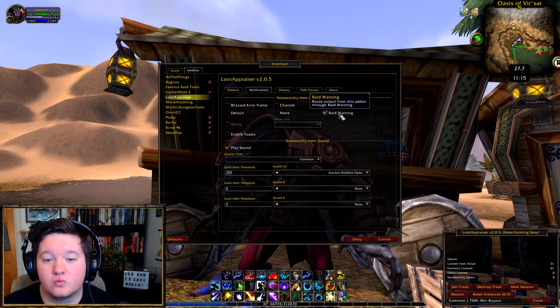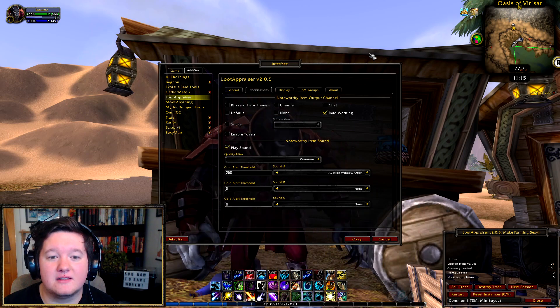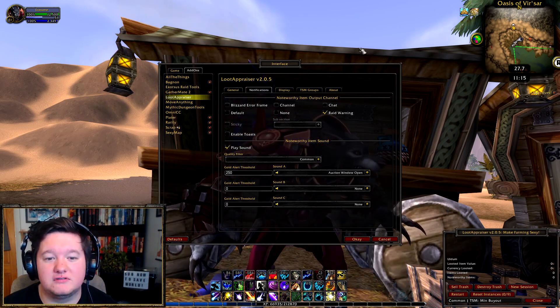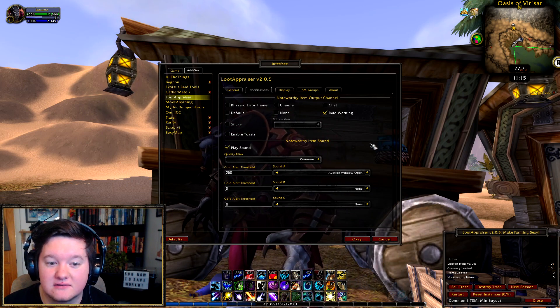Noteworthy items — raid warning. This will basically mean that when you get a really good item, it'll just pop on the screen like a raid warning would. It's very useful to do that.